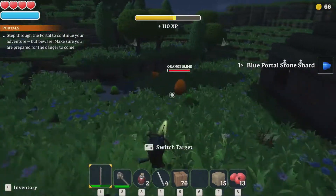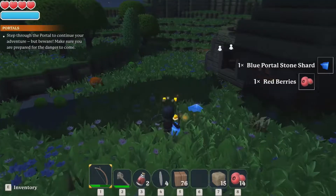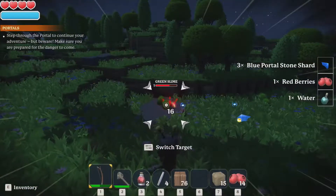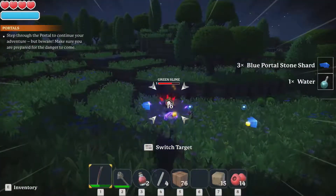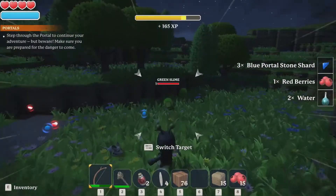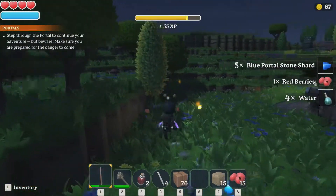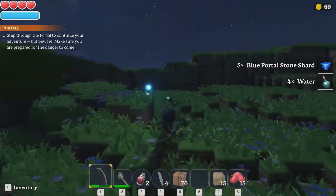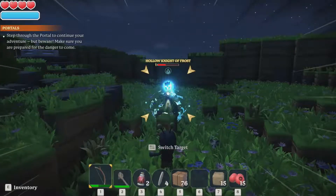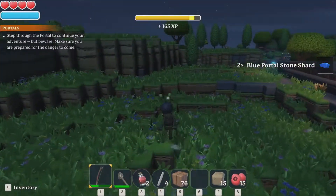Got them before they even got close! They gave me 110. The orange slime - I don't know, it came in kind of slow. You don't get EXP straight from the enemy - you have to pick up those little yellow cubes that show your EXP. Water is very useful for making potions later on and slimes always drop water. They're worth about 55 - these portal guys give you about 110, double the regular slime amount. And they do have spells - you got to be careful of the spells. 165 EXP - that is worth it!